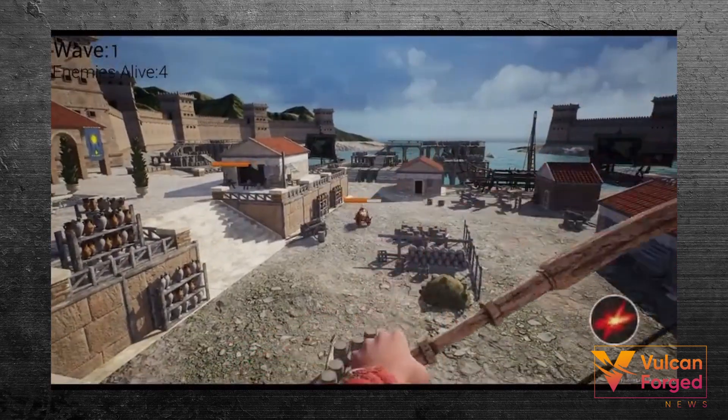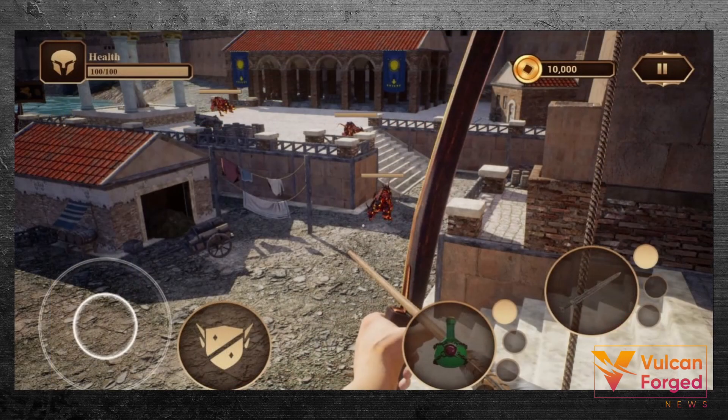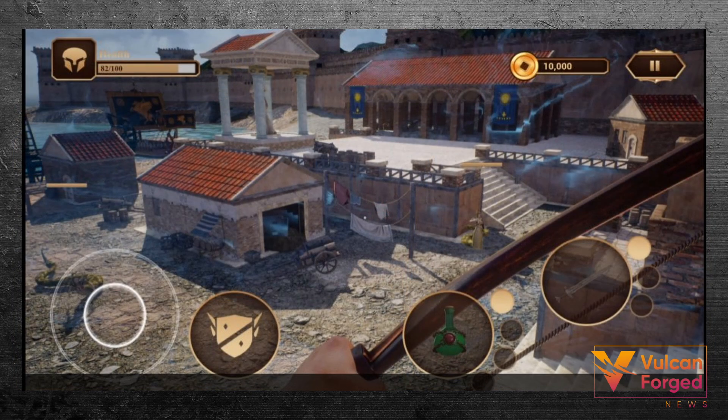Vulcan's Assassin version 1 will be released to community testers today, the 6th of May, at 4 pm GMT. This is a frenzy game that will take your Vulcan's Phalanx collectible weapons to use, and other NFTs you win or purchase. We can expect a version available for the general community very soon.